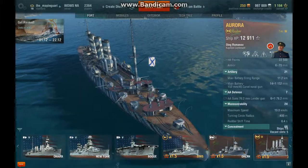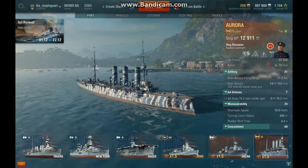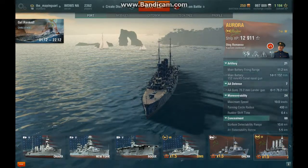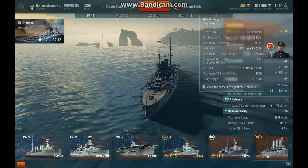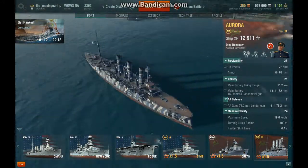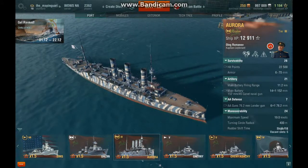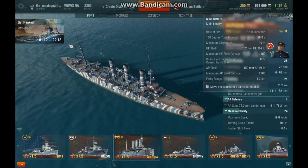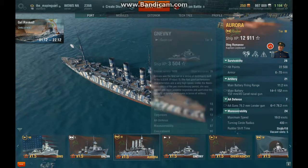Here's the Aurora — this is the Russian, or Soviet, version of the St. Louis. She has 14 x 152mm guns down both sides. She's not as good as the St. Louis in my opinion — there's just something about the St. Louis. It's not as well armored; the St. Louis stands up better.